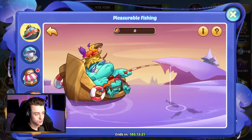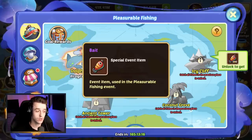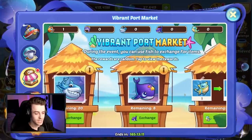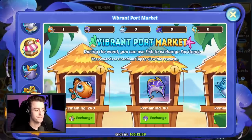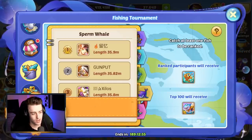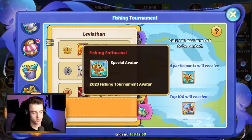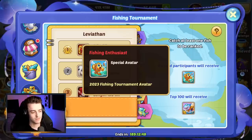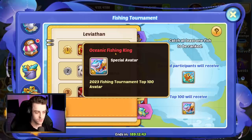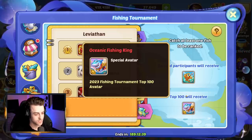That might be of interest to you — you've got to be a super whale to push further, but you do get a hundred extra bait if you get that far, though it's probably not worth it. You'll notice each fish has a size to it, and there's a competition where you can see who's got the biggest fish. The person with the biggest fish gets the Fishing Enthusiast avatar, and if you're in the top 100 you get the King of Fishing avatar — these avatars give you bonus rewards in the Celestial Island.